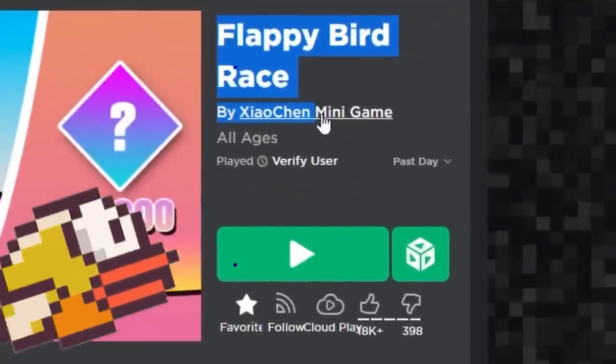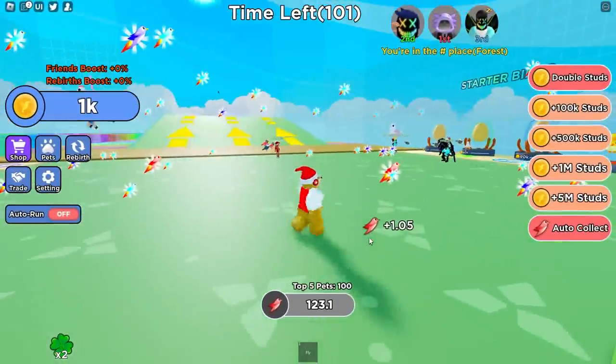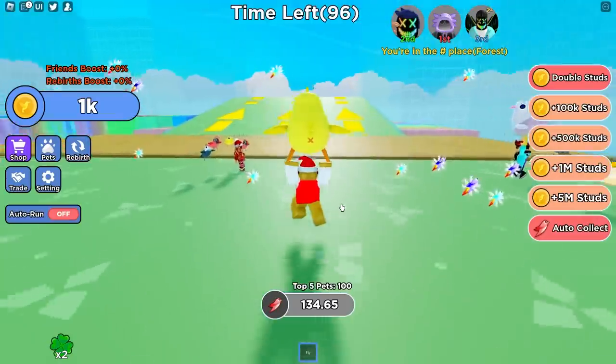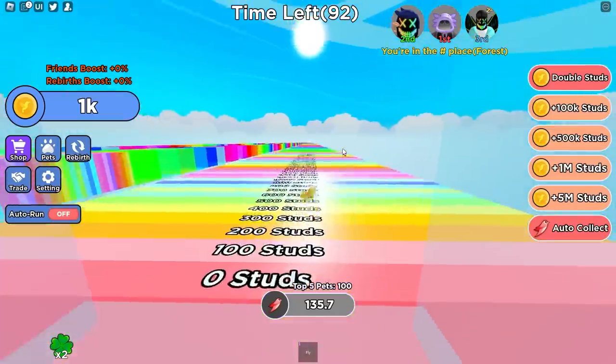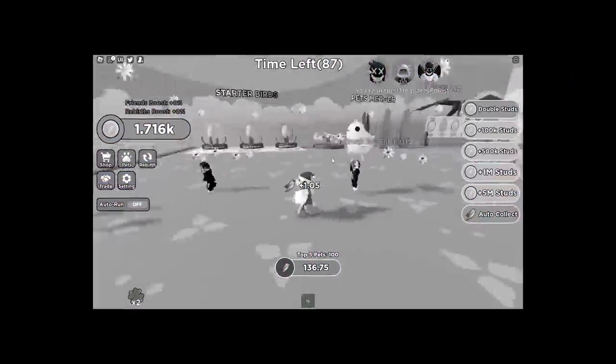Today we're playing Roblox Flappy Bird Race — a game where you unlock birds and race them to the end of the map. I'm in the game, and if I press 1, we've got a little bird right here. Look how cute it is, it's like a little peep. We go over to this ramp, and then we fly! We landed at 700 studs.